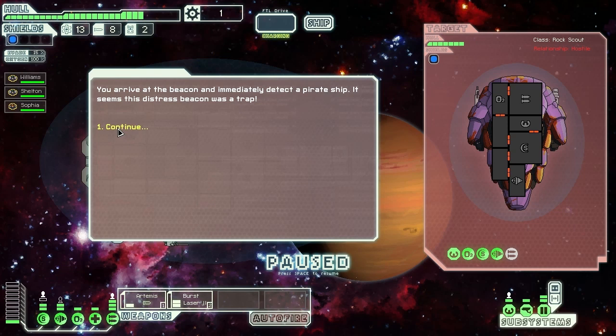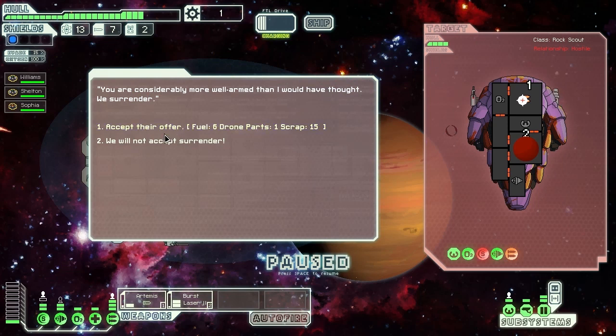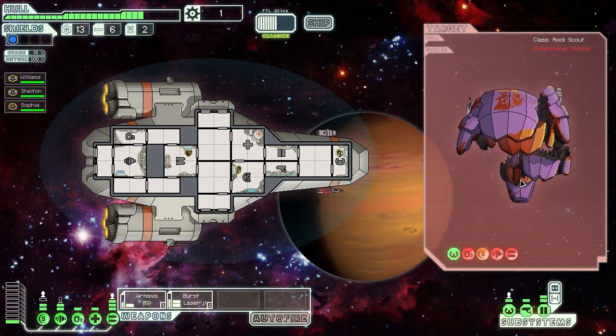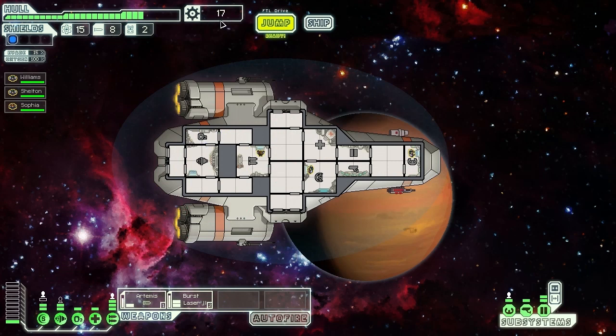The beacon immediately detects a pirate ship — it seems the distress beacon was a trap. We're going to try and take out their weapon system and shield system. I usually don't accept it when they try to surrender. I'm going to go for their oxygen system — if you take it out and they don't get it repaired, they could be in big trouble. I won't fire the rockets yet to save them, but I'll take out their engine and finish the battle. These battles are really easy right now. We're getting some scrap and fuel, and it's all working out pretty well so far.